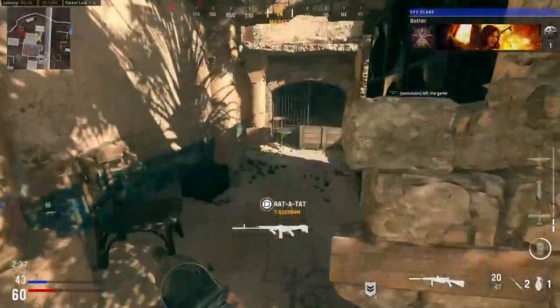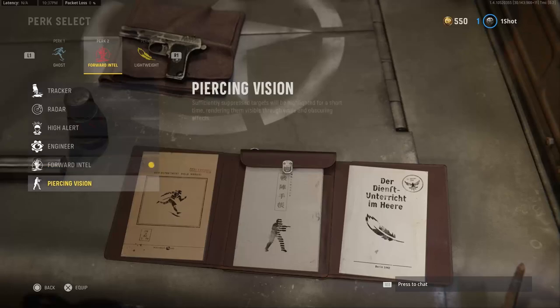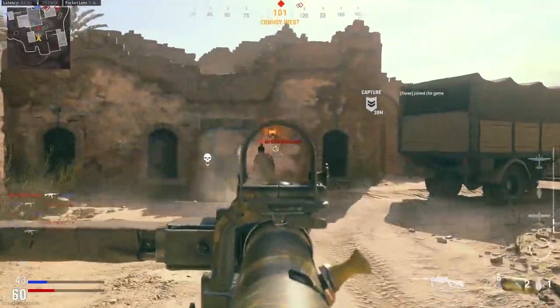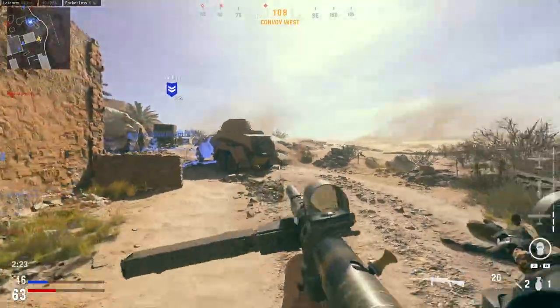Taking a look at all the perks in the perk 2 slot, we do have Tracker, Radar, High Alert, Engineer, Forward Intel, and Piercing Vision. There's a common theme with all of the perks in the perk 2 slot — they're all going to give you information or intel as to where the enemy is coming from.